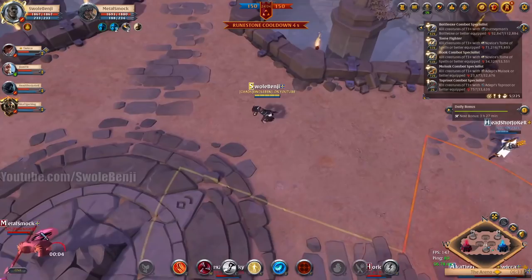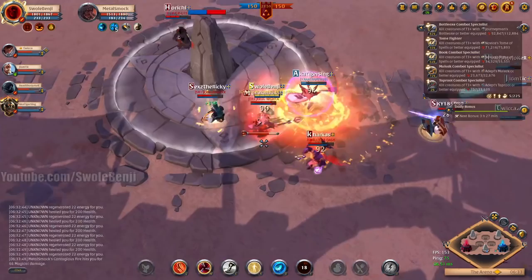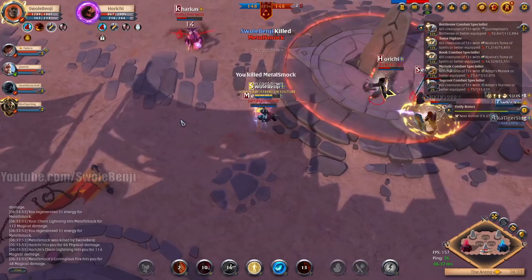Let's find a good, nice, squishy cloth target. There we go — the healer. That's a Fire Staff user. And boom! Look at that, he's almost dead. Yep, got him.